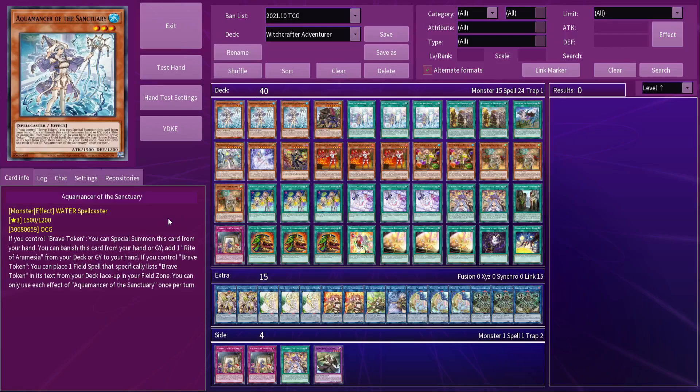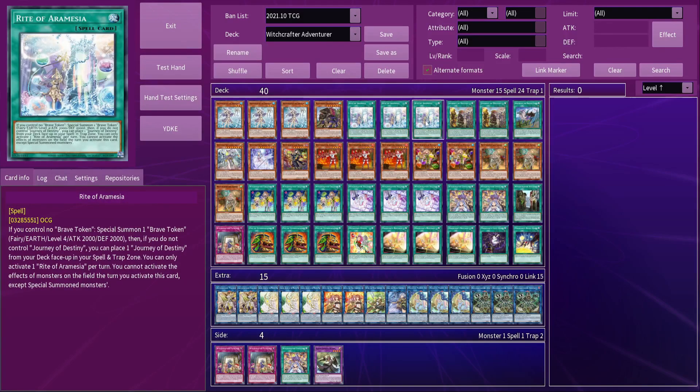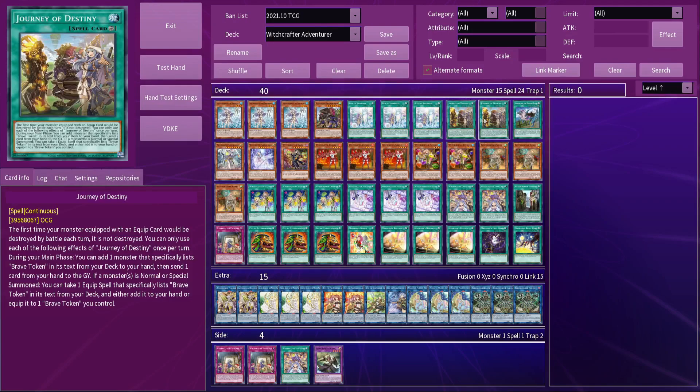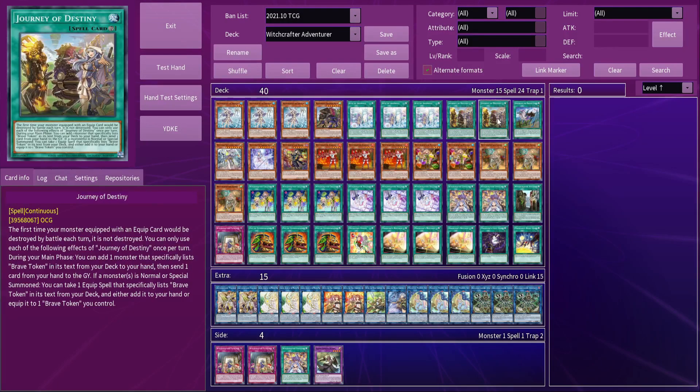Here's the deck. First, let's start off with the Adventurer package: three Enchantress of the Temple, one Wandering Gryphon Rider, three Rite of Aramesir, two Fateful Adventure, and one Dracobac the Rideable Dragon. Fateful Adventure is run at two just so that you don't lose out on card advantage from already having drawn it. In most decks you probably wouldn't bother, but here it's good to have the extra spell just in case you need to discard it.